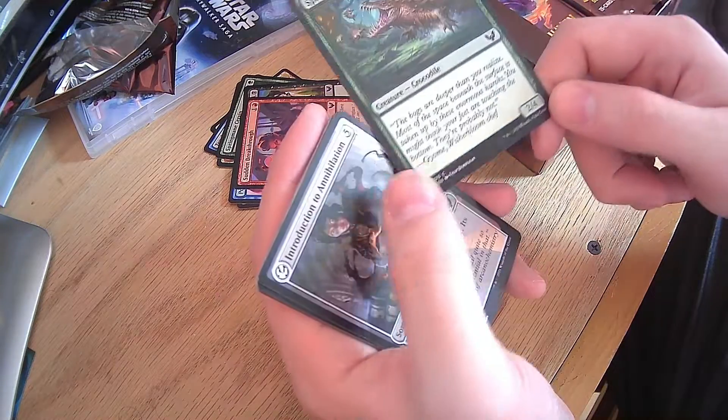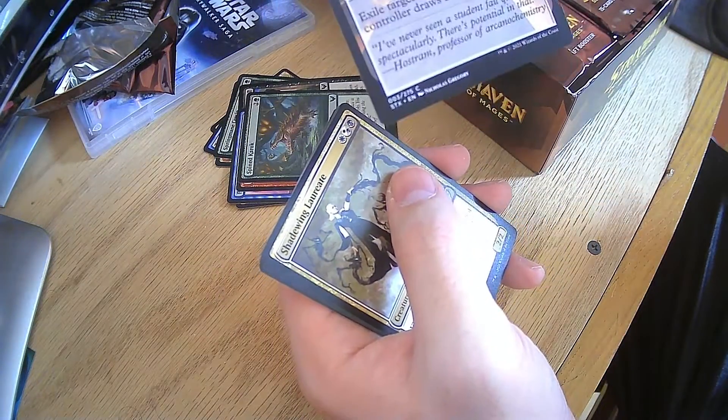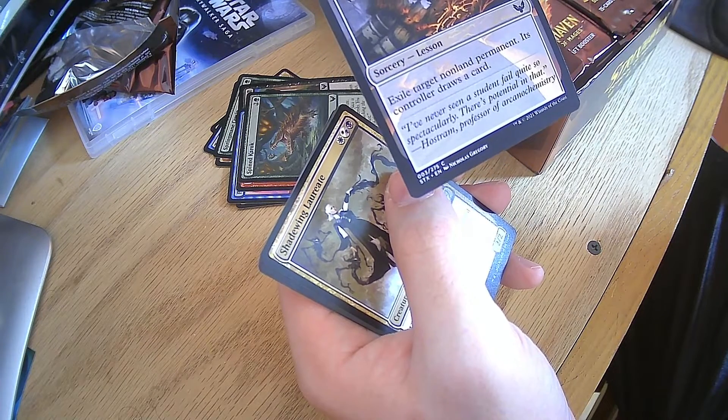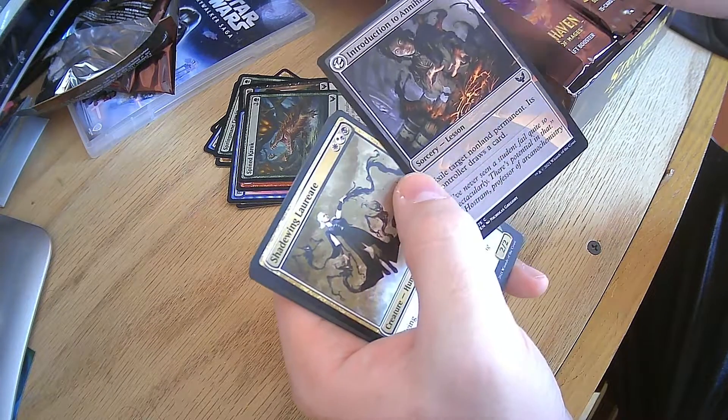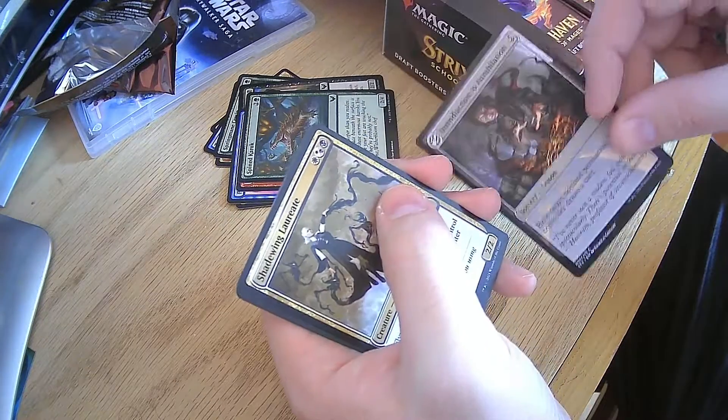Spine Croc — nothing special, it's a 2-4 monster. And here's one of those lessons — exile a non-land permanent, its controller draws a card. It's a sorcery lesson. It is a 5 cost though, a little pricey.